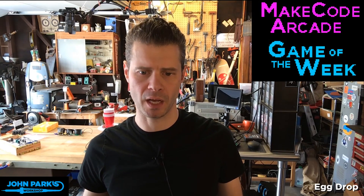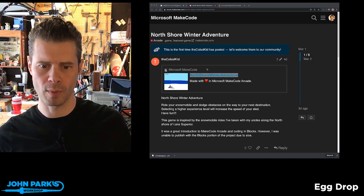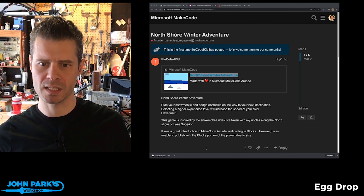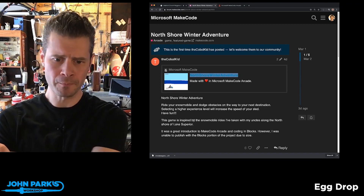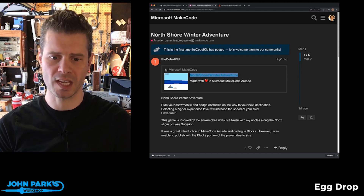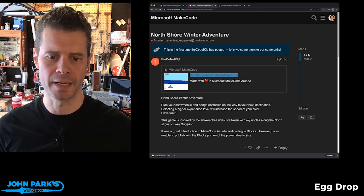MakeCode Arcade game pick of the week: this game is called North Shore Winter Adventure by the Cobalt Kid. I found this on the MakeCode forum at forum.makecode.com. It says: ride your snowmobile and dodge obstacles on the way to your next destination. Selecting a higher experience level will increase the speed of your sled.